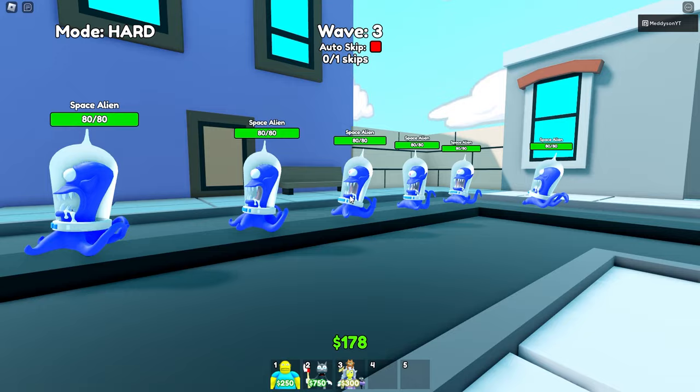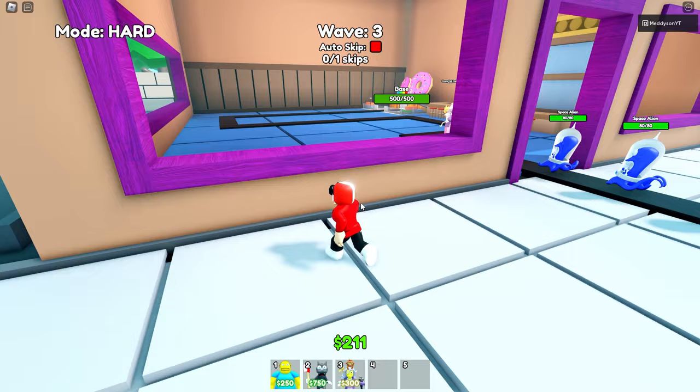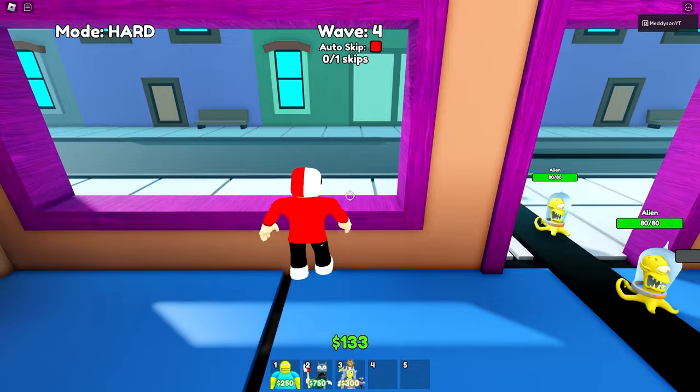This one is for the Cat Ladies only. It says I can skip but I don't want to — I want to get enough money to place one of the comic book guys down. The one that has its butt hanging out; he's probably still hasn't pulled his pants up since last time. I need 250 to do that. Okay, placed him down — his pants are still down. You need to pull those kegs up urgently! These starting waves are just really slow, but I'm not complaining.